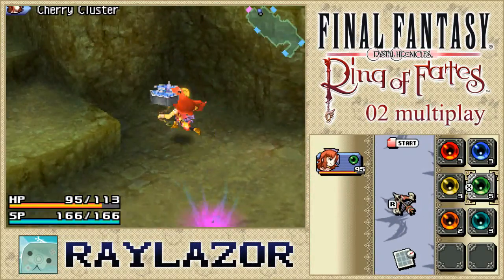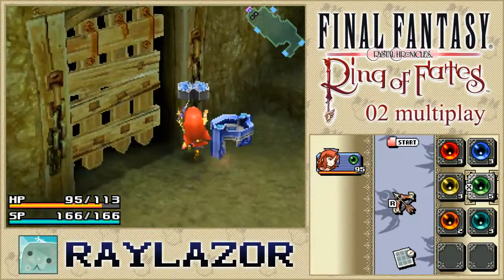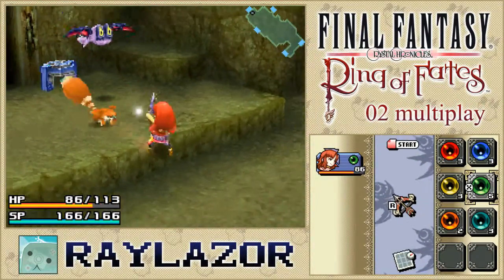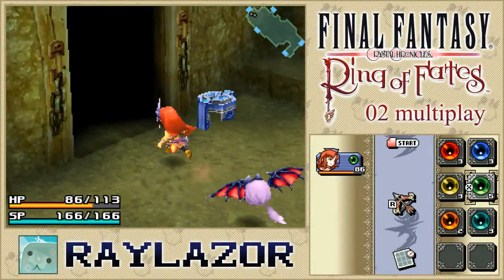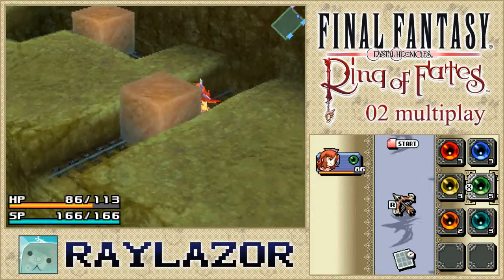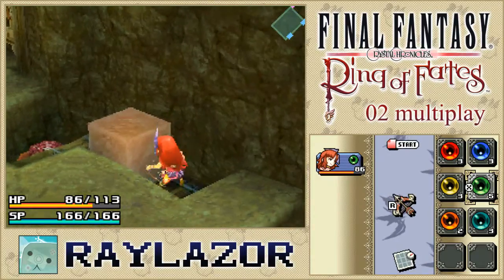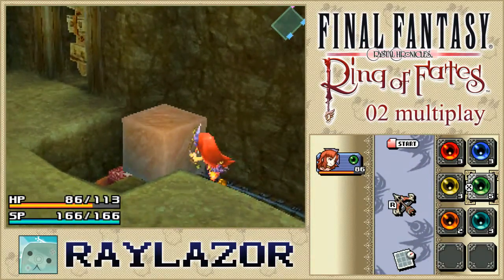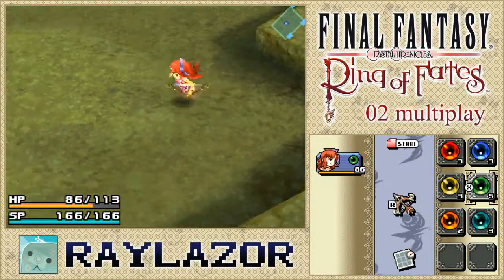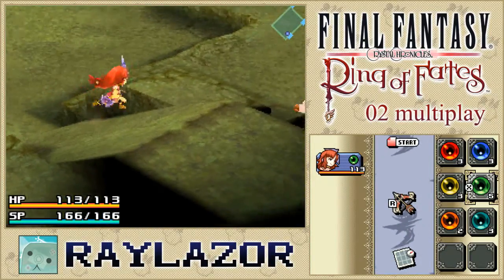Nothing too much to worry about. A cherry cluster - always good in case you're into those charge attacks, which I am occasionally. Let's just leave these enemies. We end up at the save point which we wanted to get at earlier. I skipped it earlier because I didn't feel like we needed healing, but since we're here we might as well go after a little bit of healing, the checkpoint, and the Moogle that is in this area. You can find the Moogle right near the entrance steps.